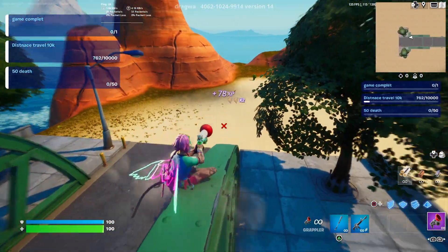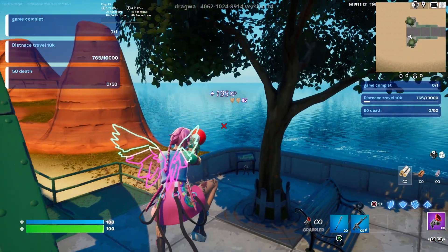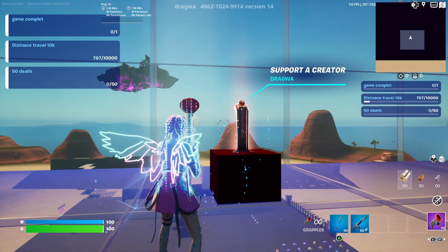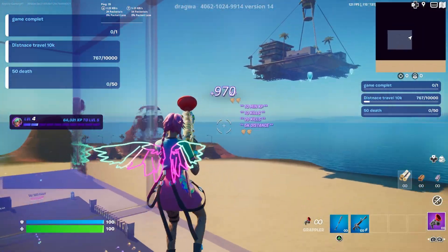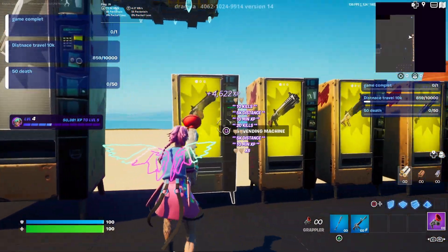Next, slide down the bridge towards the right side and find this little tree — you'll know you're in the right place. There's a little person behind it; click the button on it and earn some more XP. That AFK XP from the safe will continue to go in the background.